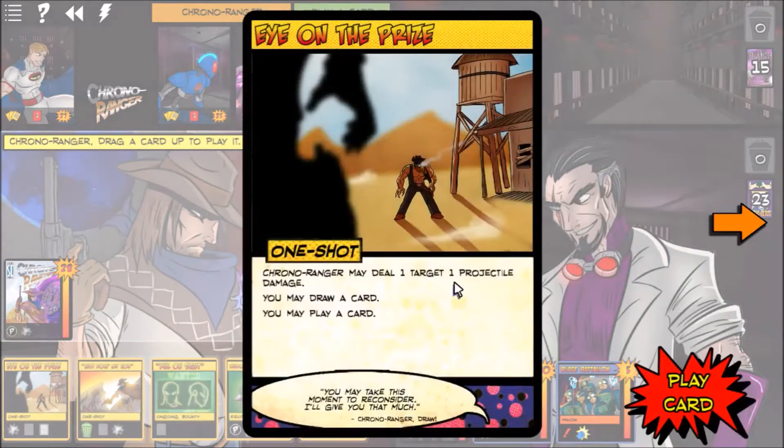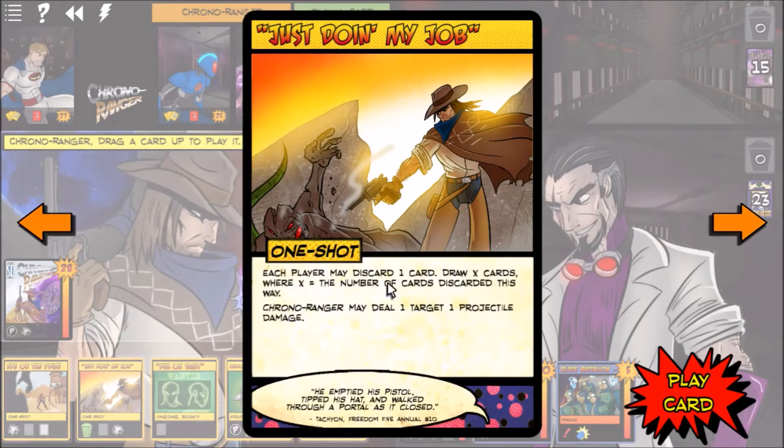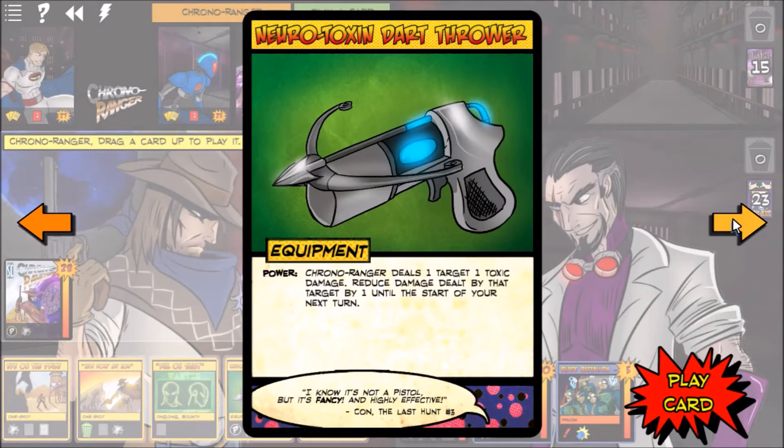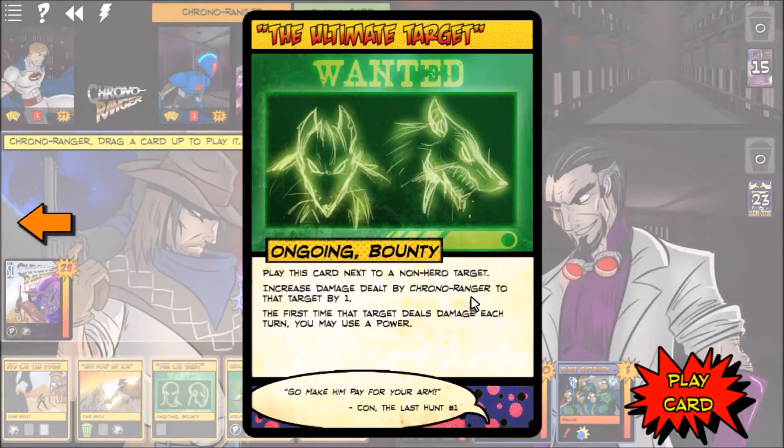Chrono Ranger's turn. Looking at his hand: Eye of the Prize does damage to a target and lets him draw and play a card. Just Doing My Job lets all players choose to discard cards and then he draws. Kill on Sight is a bounty card — he plays bounties next to targets, and if he kills them he collects the bounty. This one lets you draw three cards when that target leaves play. Ultimate Target is really great: increase damage dealt by Chrono Ranger to that target by one, and the first time that target deals damage each turn, you may use a power.